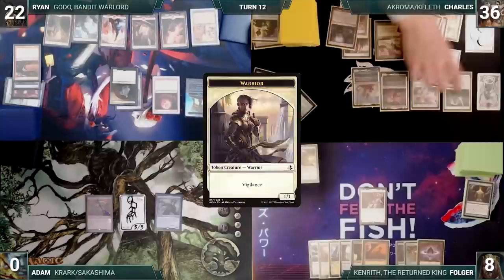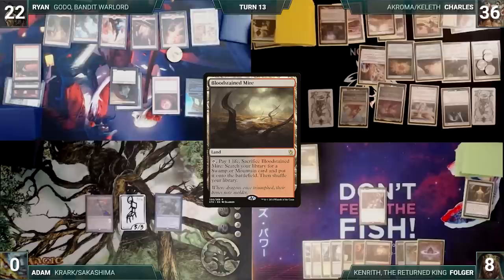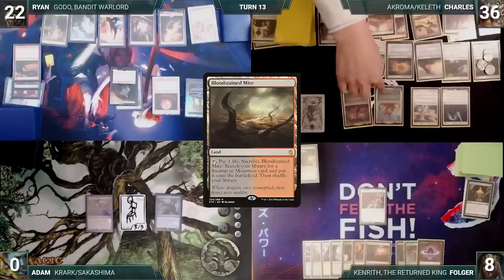Charles plays a Plains and passes to Folger. Folger draws and plays a Bloodstained Mire, then ships the turn to Ryan. During his upkeep, Ryan wins his Mana Crypt flip. He takes no actions and passes. Charles draws and moves directly to combat. He attacks Ryan and Folger with everything, killing them both, and winning the game.